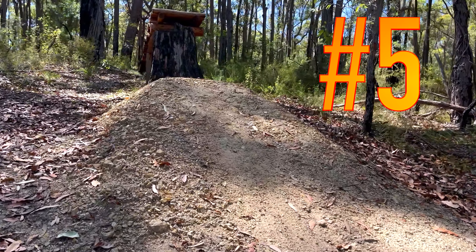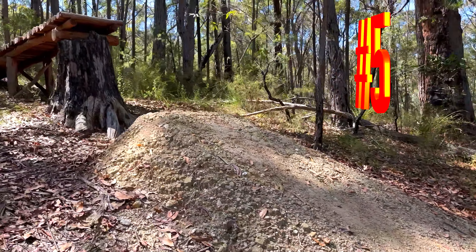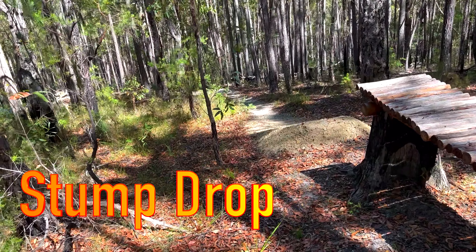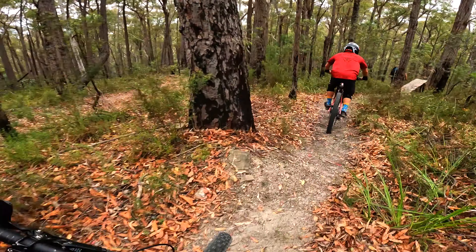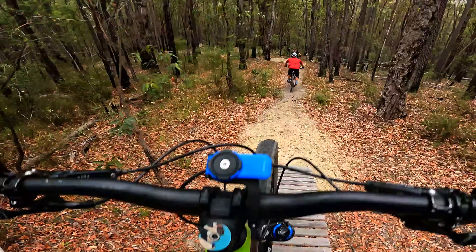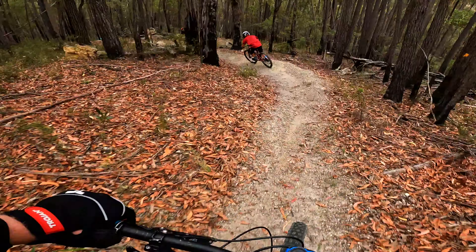The first one would be the Stump Drop, which was my first major build. As you can imagine, it's just a wooden bridge that comes up to the stump and you ride across, drop off the other side. It's pretty simple, pretty fun. The corner after it is a bit sketchy and loose — you are flying downhill with a bit of speed. You're dead if you surf around that corner.